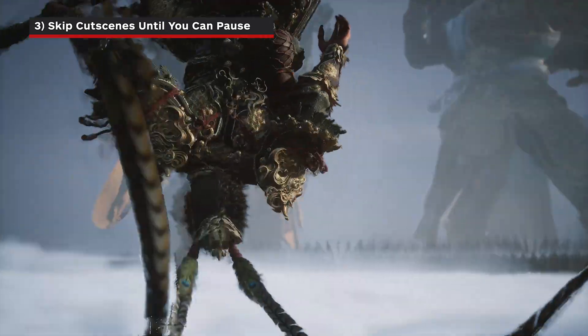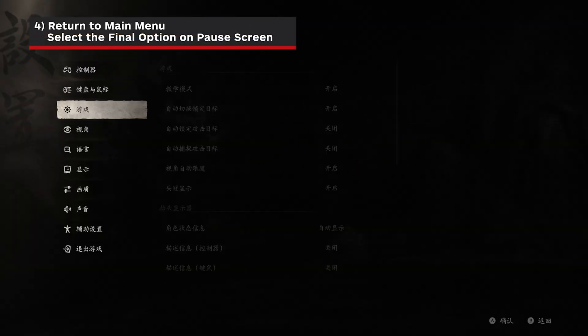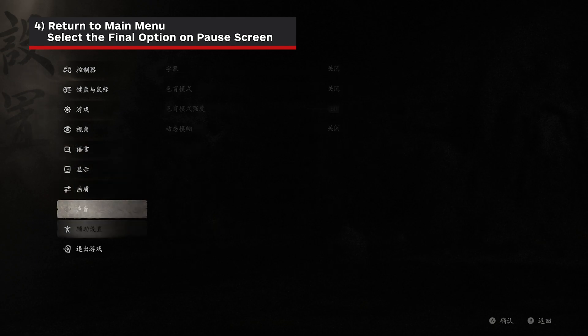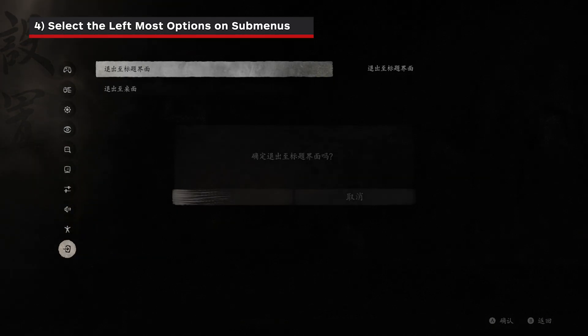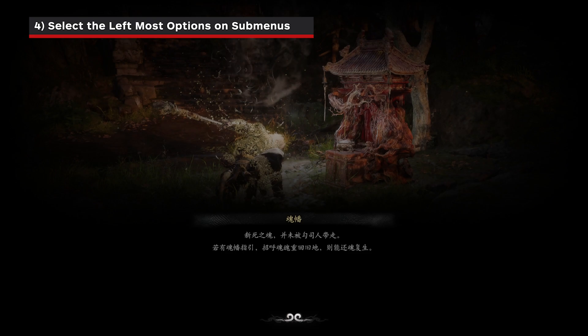Step 3: Once in game, get to a point where you can pause. Step 4: Select the last option on this menu and select the first submenu option, then select the left option to return to the main menu.